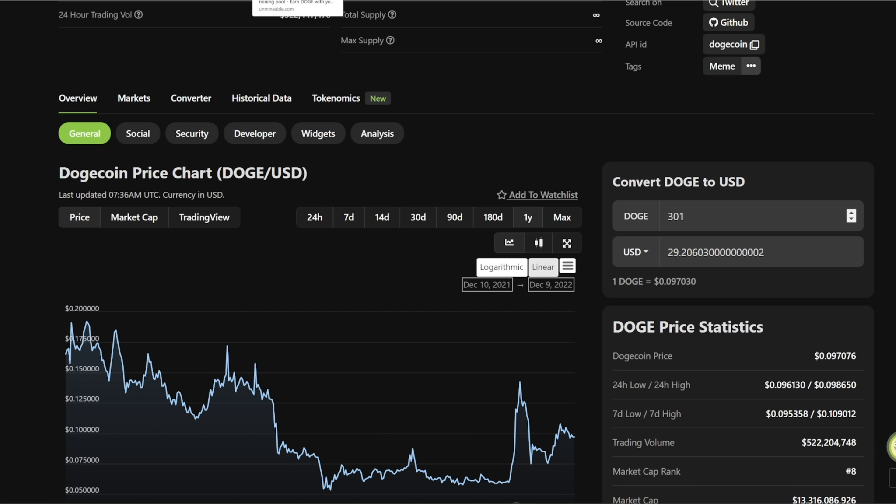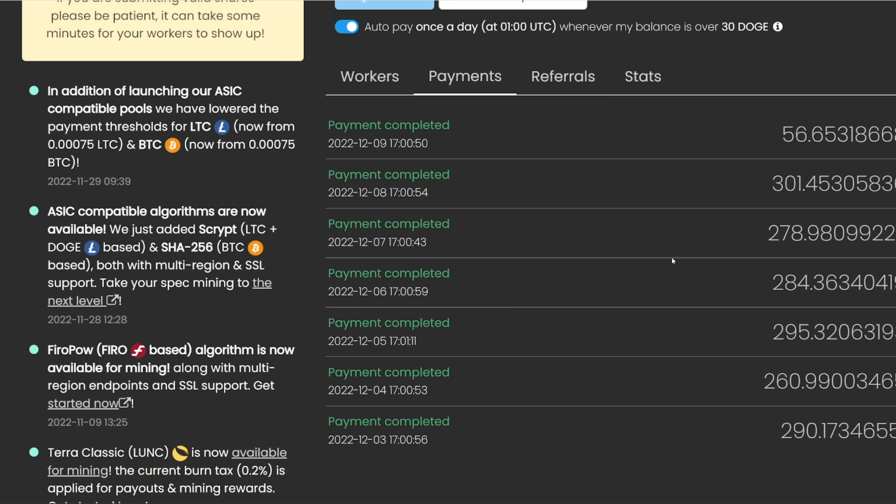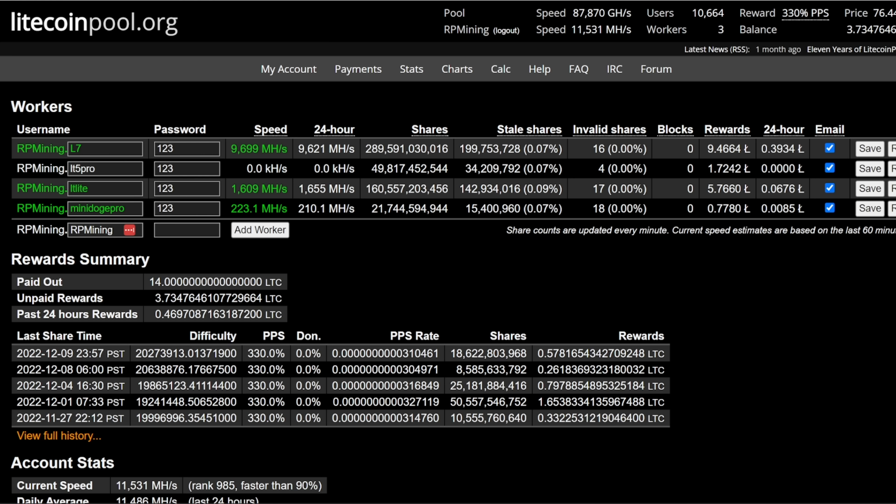Unmineable does take a 1% fee. But there is a referral code discount where you can take 0.25% off — like if you use your own referral code or something. I've been using Brandon Coin's referral, so the fee has gone down to 0.75% from 1%. But I want to come back to that.